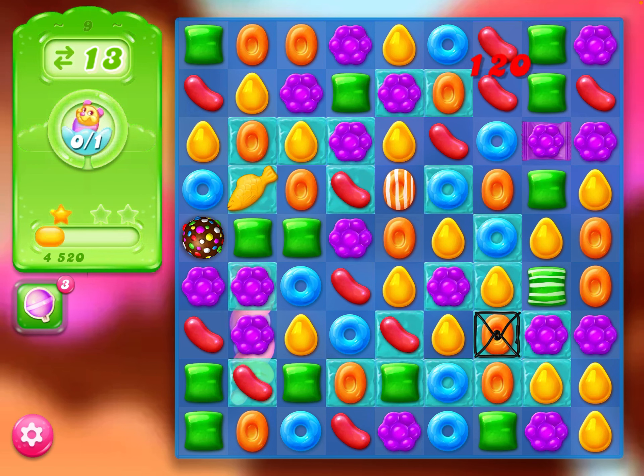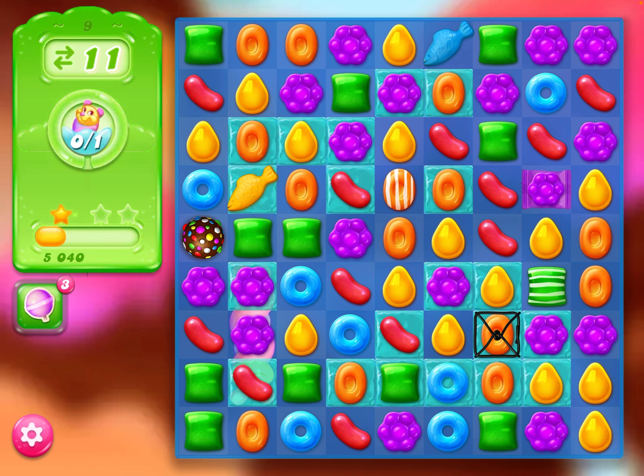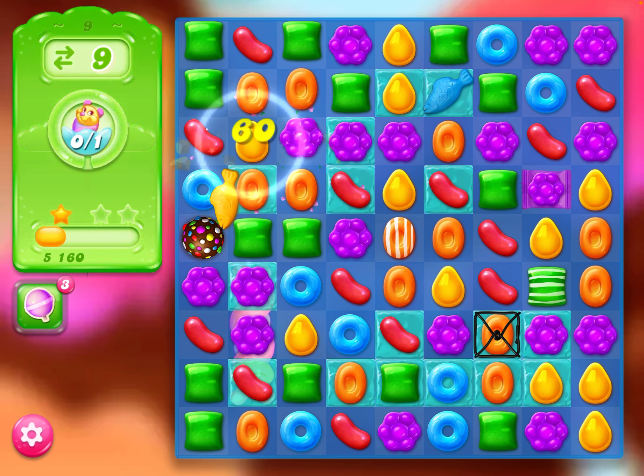I'll get out of that combo there. Just bring that down. Meh, still not got access to the yellow ones. So we've only got 10 moves left, so we do need to think strategically now. I'm going to set that well up a little bit.